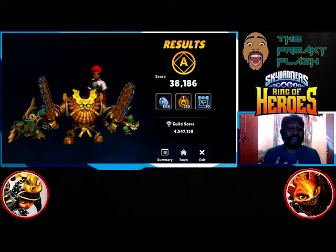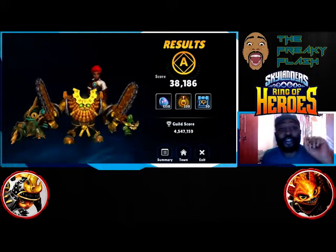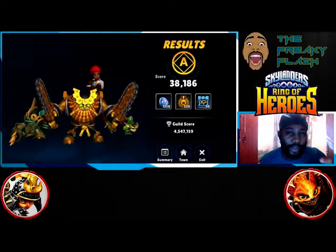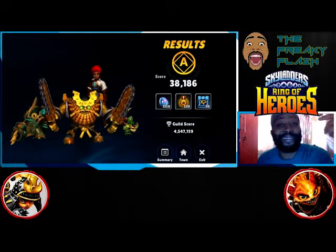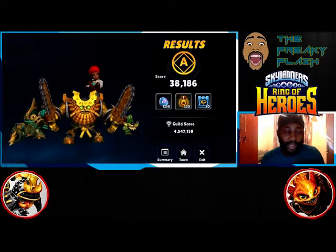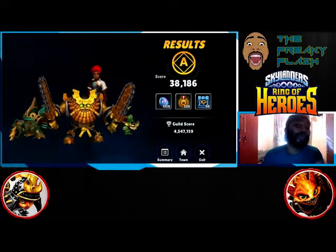Units I'd suggest for this boss: Stealth Elf, Super Shot Stealth Elf, Ambush could be good, and Stink Bomb — those are your Life Skylanders. For Undead options I'd say Pit Boss, Rollerball, Crypt King, and Cinder. Cinder is good because Dr. Crankcase has a charge-up ability — about a five-second charge — and having units like Cinder who have elemental advantage and can also disrupt will help. Once you see the charge, hit the disrupt skill and you have a chance to stop that cast entirely, forcing the boss to wait until his next turn.